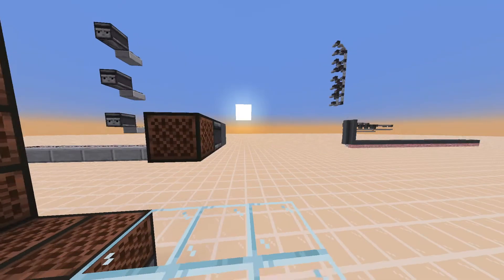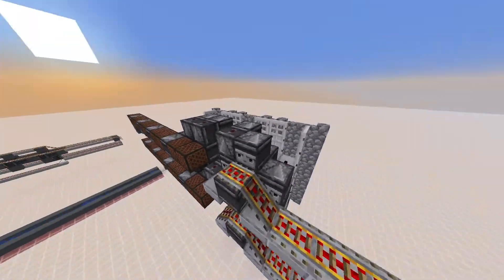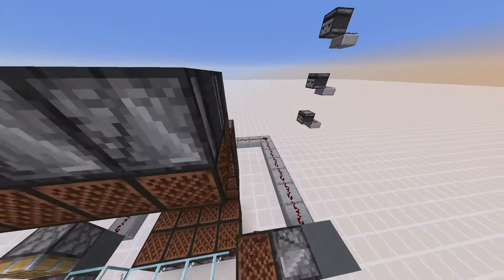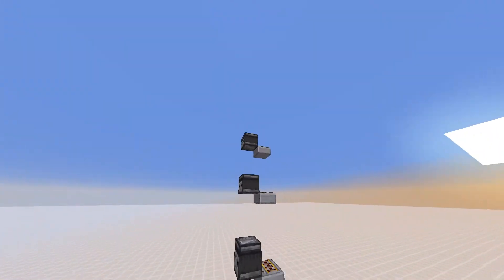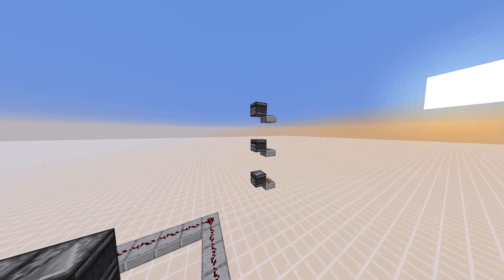However, we already have things like binary encoders and decoders. These things are insanely fast. They can transport a signal really far away. And with that, all we need to do is just input the right number. And then we can have a decoder on the other side that will just send us the shulker box of those items we want.